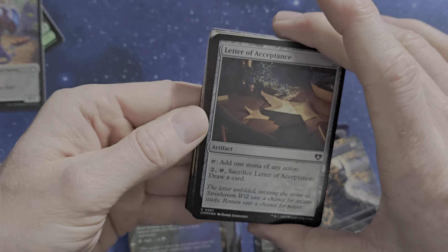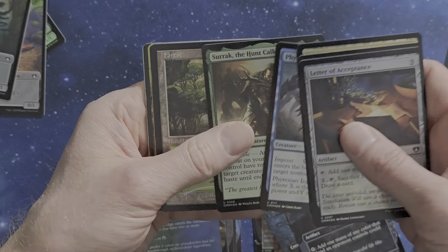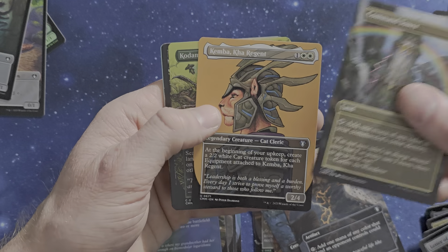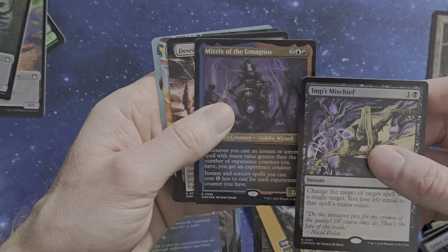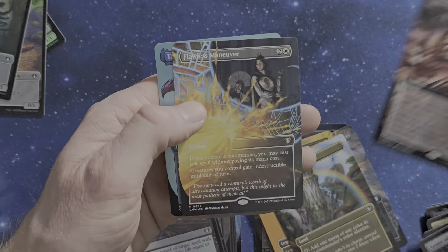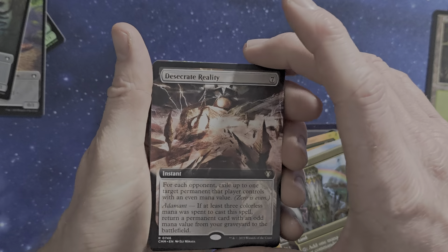Let's see — we've got Letter of Acceptance, Path of Ancestry, and Command Tower. Kemba in it — it's all this strangeness. We've got on my switch, we've got Imp Smith, Chief. We've got mythics: Itsx Margus, there's a Great Reality, Flawless Maneuver, and a Tall Heart. Okay, strange little package, what we've got here.